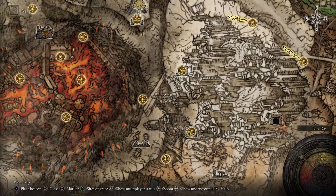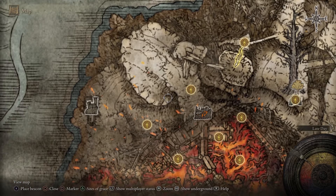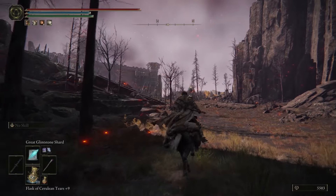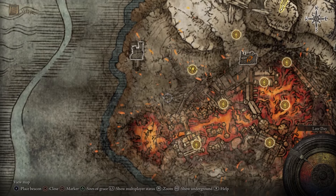Follow this ravine and it will make a big loop back around to the southwest, taking you all the way around Volcano Manor. When you emerge from the ravine, you'll find the Seethewater Terminus site of Grace. Up the hill to the northwest is Fort Laiedd. The lava field with the magma worm is just southwest of here.